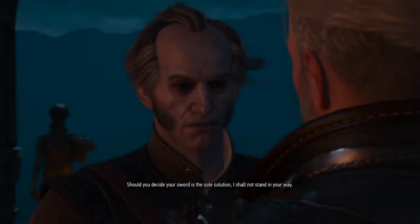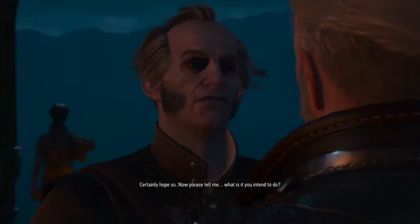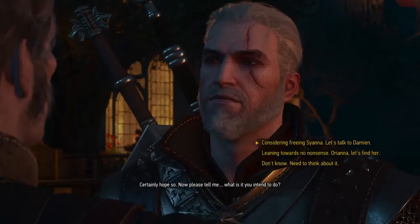Okay guys and girls, we have two paths to Deadlap: the Orianna path and the Sianna path. The Orianna path is full of vampires and the Unseen Elder. The Sianna path is full of fairy tale creatures.